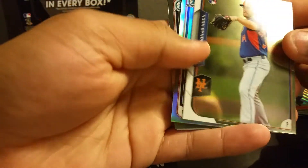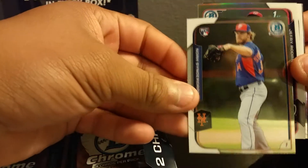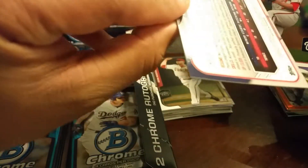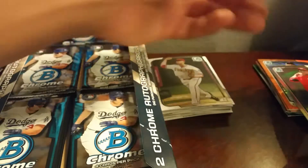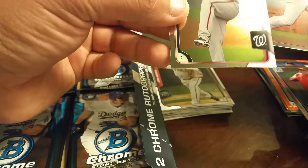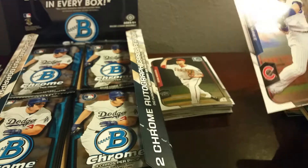We got here Noah Syndergaard — awesome looking card right there, Thor. Jerry Rodriguez refractor number 499. Reinaldo Lopez, and a nice card for the PC — Javier Baez. Actually Javier Lopez was pretty good back in the day too.